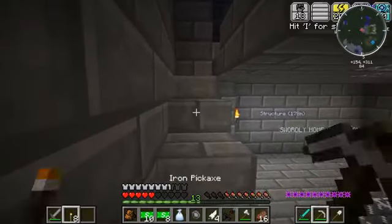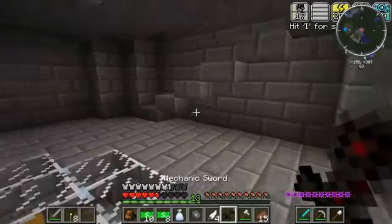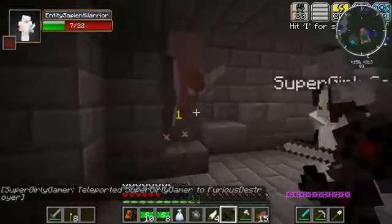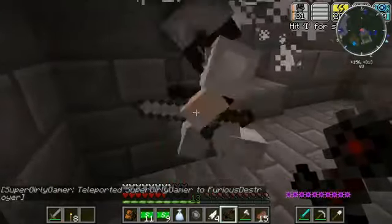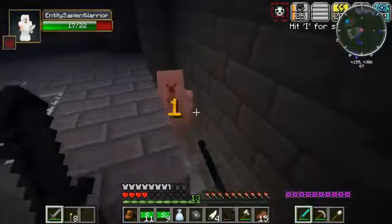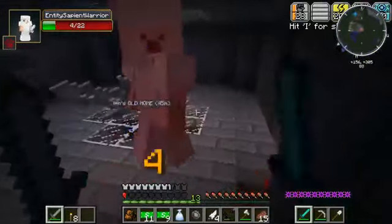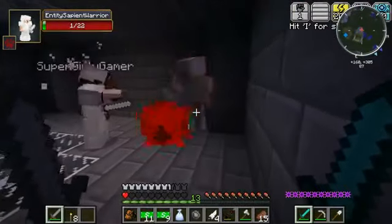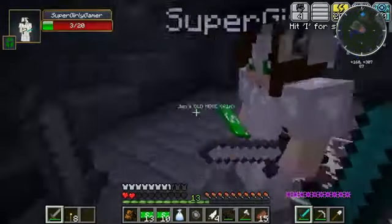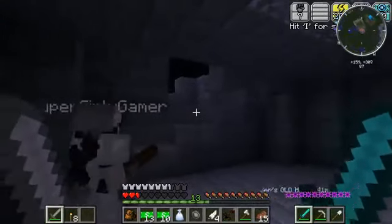I'm so excited to get back into a modded survival because we haven't done one like this in so long. I'm going up - where are you? There's a lot of mobs. Teleport to me! Upstairs is a little bit dangerous. I'll use my really good sword for the first hit. I got his sword! Oh my god! Be careful - you're only doing one damage with that weapon because remember it has a cooldown. I forgot about that. I have one heart.